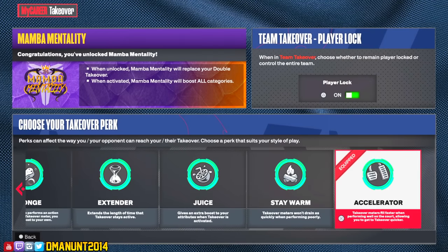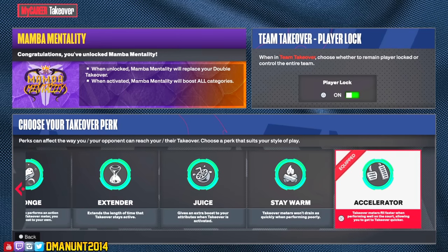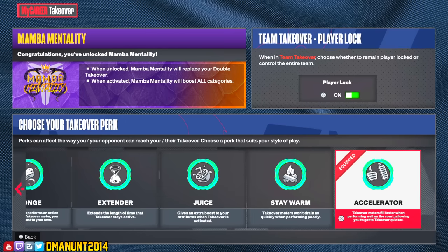In this video I'm going to give you the guide to unlock Accelerator really fast. You can unlock this in a few hours, honestly, as long as you lock in. I have Mamba Mentality and Accelerator — I unlocked it last night, just got it out the way. I'm going to tell you the easiest way to get this: the 40 steals, the 40 blocks, how to defend the fast breaks, and all that stuff. It becomes kind of tedious and frustrating, but if you watch this video you'll be able to knock this out really quick.